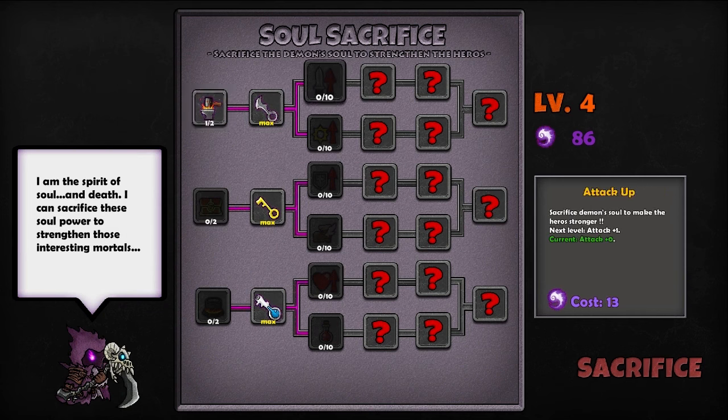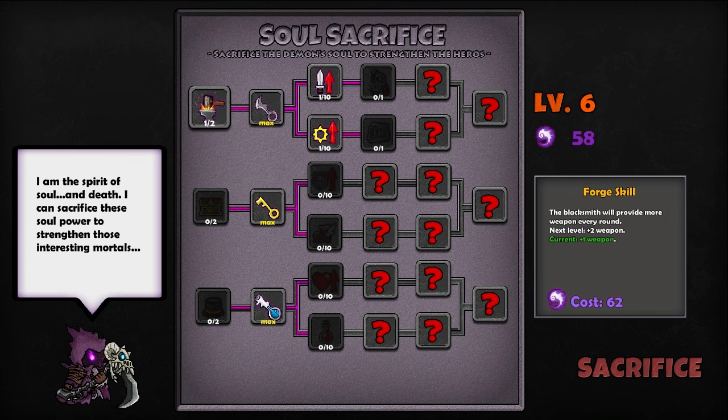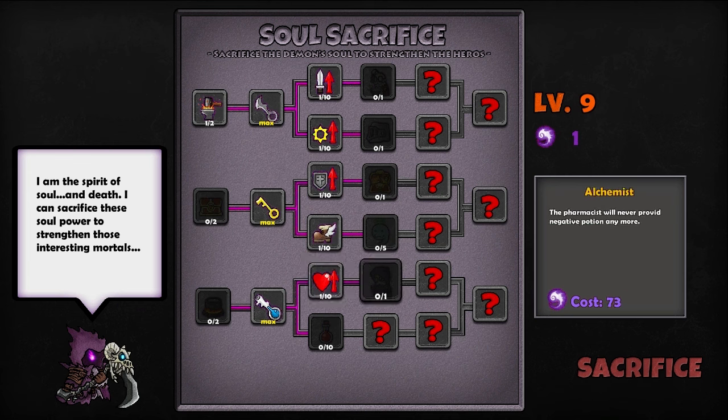I might not even face him the next go-around. Okay, let's see what the next upgrades are — they might actually add cool abilities. Heavy armor will not reduce your moving speed — I didn't even know it did to begin with. Blacksmith may provide better weapons every round — oh, I want that. It's 67... oh, it's even worse — 58, 62. I don't even have enough for that. So let's just buy all this crap. You can keep some demon soul every round after the sacrifice — not too bad. You're able to find more things in chests. Okay. The pharmacist will never provide negative potion anymore. I only had to sacrifice one soul — not too bad. And I'm level 9, apparently. So let's go check out and see what we got.